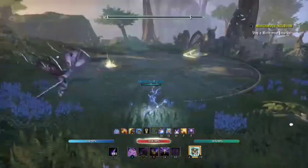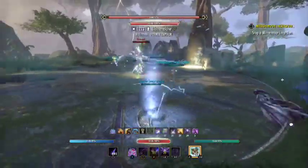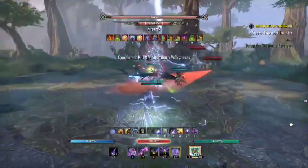Once you actually approach the Mirrmore incursion you'll see there are lots of yellow flashing lights and you're going to encounter your Mirrmore Daedric enemies.